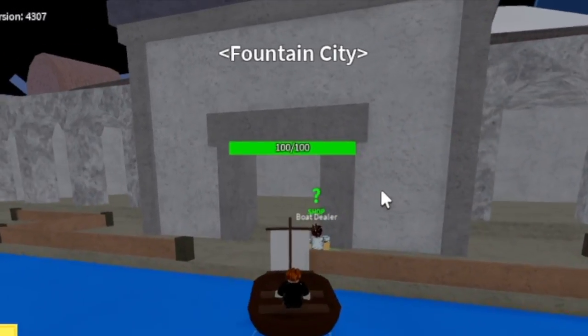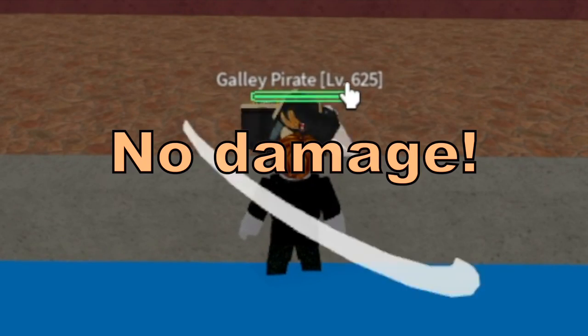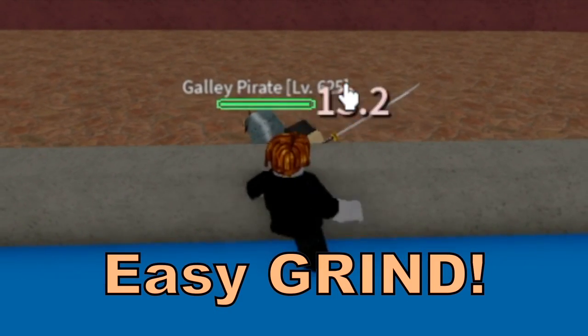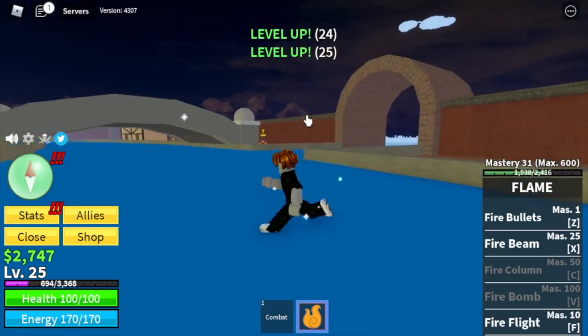At level 10, next area is the Fountain City. We're gonna lure the Galley Pirates — no damage, guys, as long as you're in front of the wall. That's an easy grind. Use your left clicks and your Z skill to defeat the enemy. With just one Galley Pirate, you will unlock the F skill, the Fire Flight, and the Fire Beam.